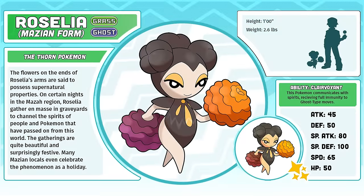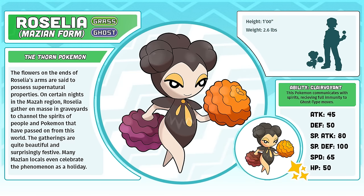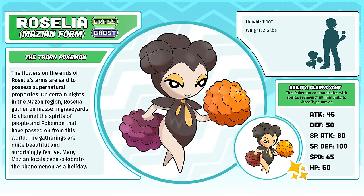Mazian Roselia, the Thorn Pokémon. I can't remember when I decided that Roselia should have a Mazian regional variant, but it does make a lot of sense. The marigold flowers, so common in Día de los Muertos celebrations, replicated the shape and form of Hoennian Roselia's roses so well that it just seemed perfect. A lot of people have asked me why there isn't a Mazian Budew — I just assumed that Budew doesn't have a variant form in Maza, like Pikachu and Pichu don't have Alolan forms, but Raichu does.